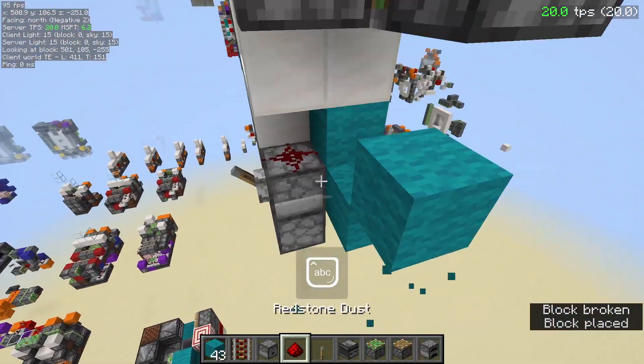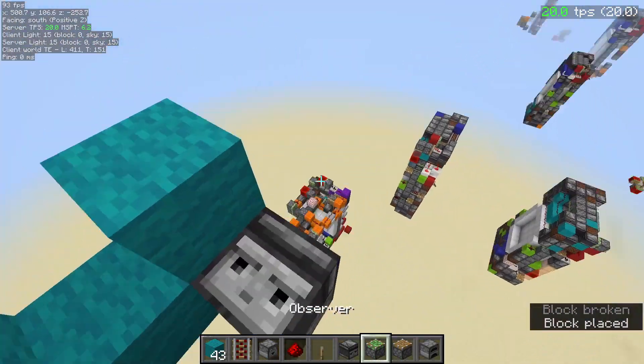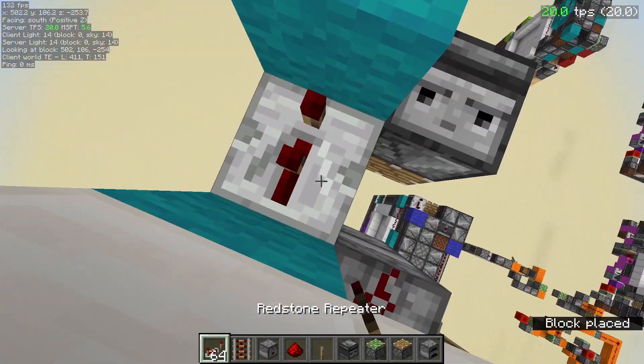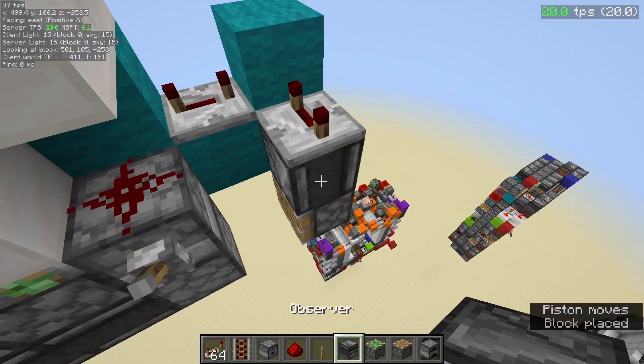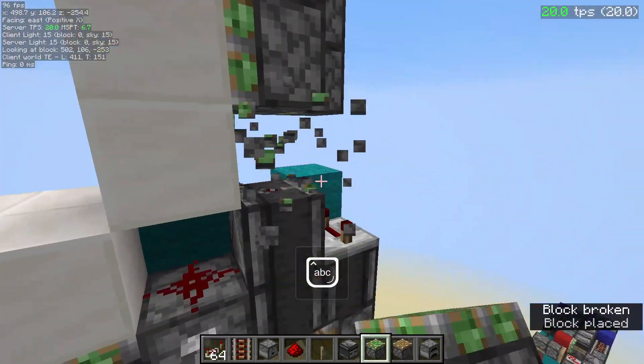For the last piston, we're going to come down from over here — observer here, piston. I forgot to place the repeaters, so grab a repeater: one here, one here. Then feed these two observers into here. That should be all your singles done.